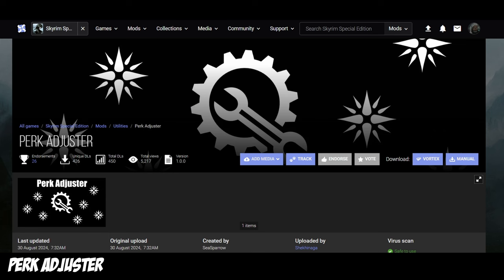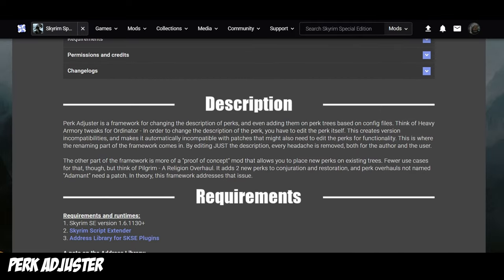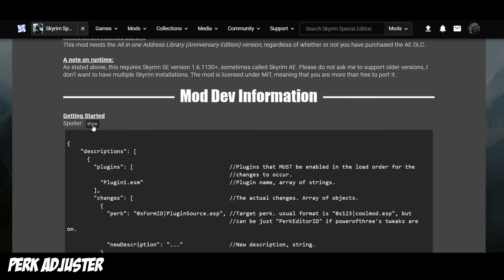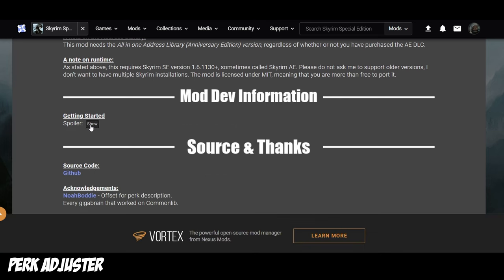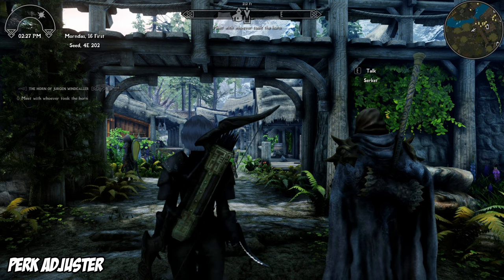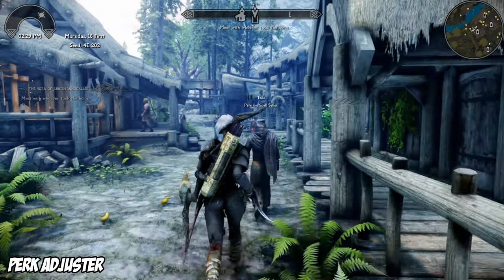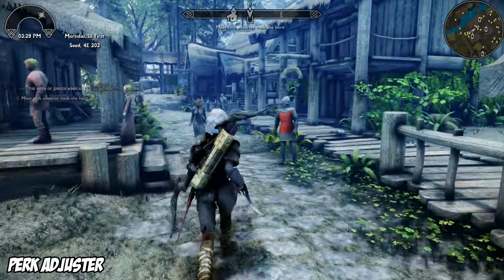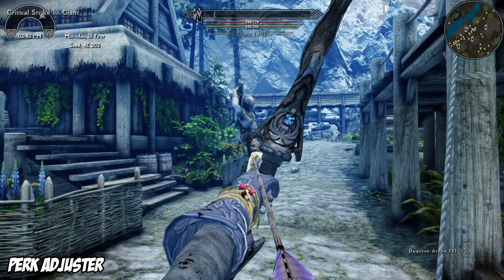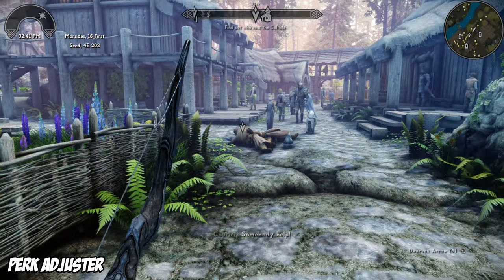Perk Adjuster is more like a framework. It allows other modders to add perks to existing trees using configuration files, without the headache of version incompatibilities and patches between perk trees. Nobody's made anything for it yet, but it seems like some really cool stuff could be coming — like adding a couple of the stray perks you like from Vokriinator into Ordinator, but without taking up 10 slots. It could be Custom Skills Framework-level advancement for Skyrim modding. Keep an eye on this one. No slot, because it's an SKSE framework.